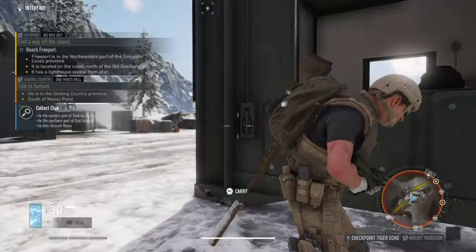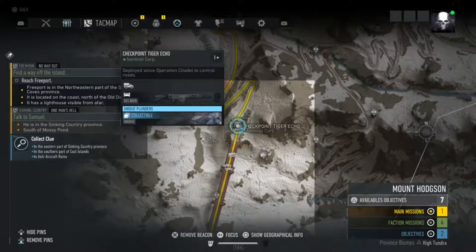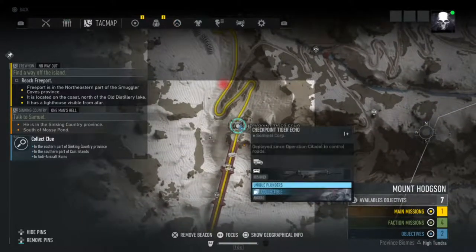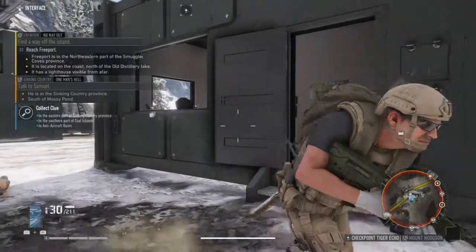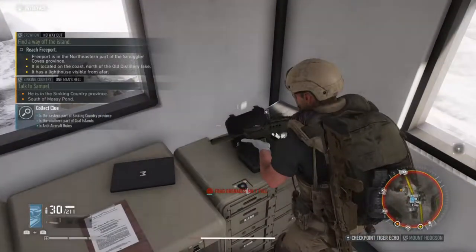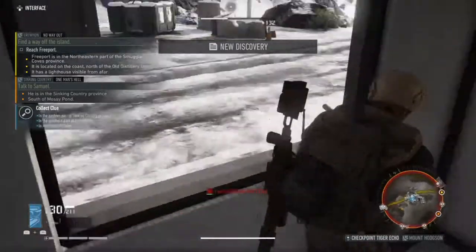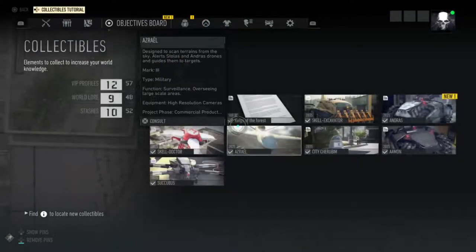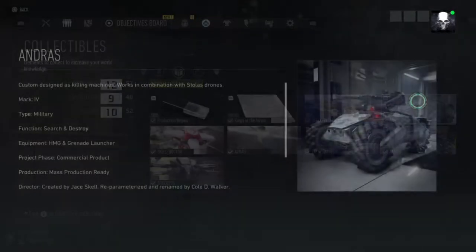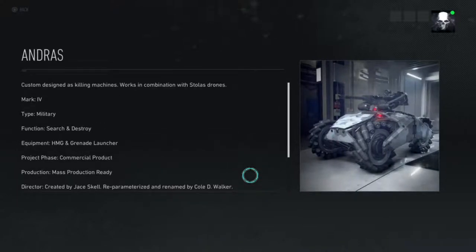Alright guys, this is the third collectible in Mount Hudsson district, and this one is by the big main bridge on the south of the district. It is just right here inside this cabin. There we go — is this the car thing? Yeah. Alright guys, on to the next one.